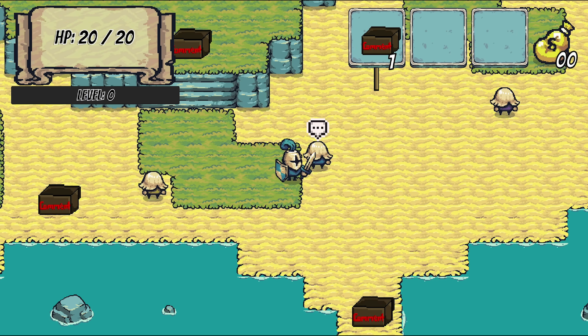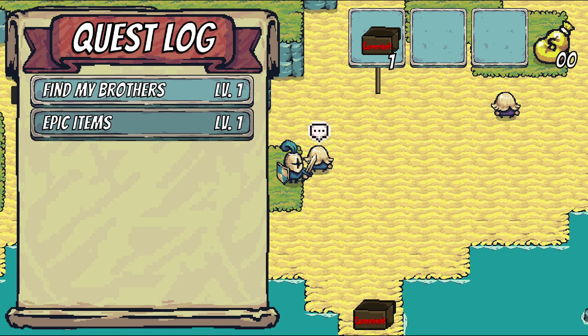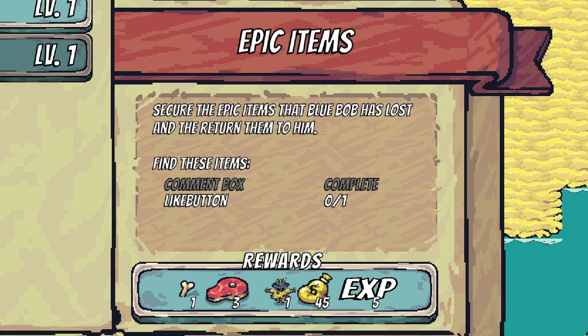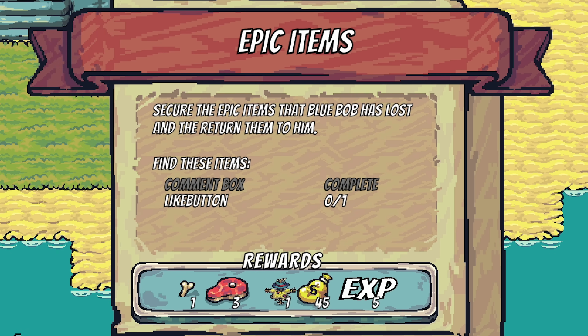This quest system will include a log which can show the name and level of all your quests, and when clicked on, it will reveal specific details like the objectives of the quest, as well as the reward you'll get for finishing it.